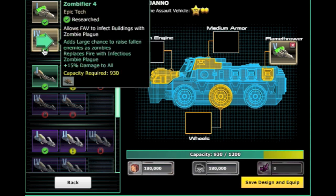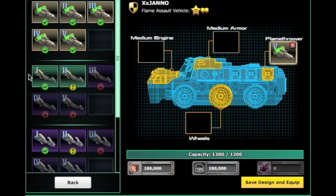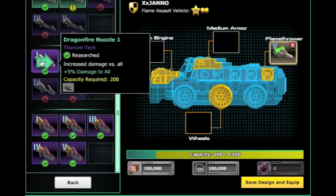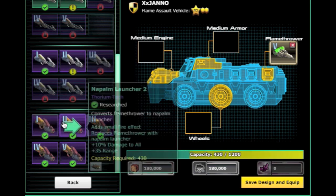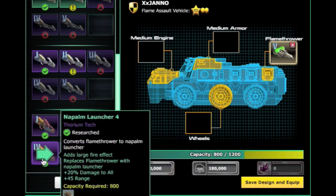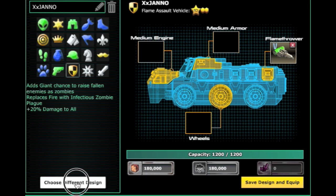All the information is pretty much in front of you as I'm pointing it out. You can get extra range if you wanted, or you can also get extra damage to all. If you decide to choose one of those two, you've already missed out, because the napalm effect gives you both — damage to all and extra range. Plus the napalm effect actually has a bigger blast radius in comparison to the flamethrower, which means you can tag a lot more enemy units with it.